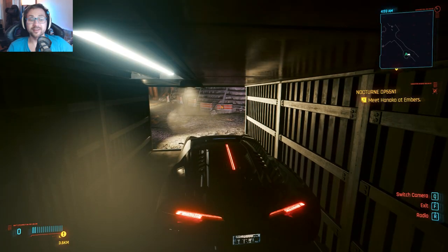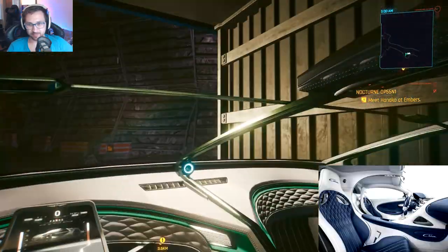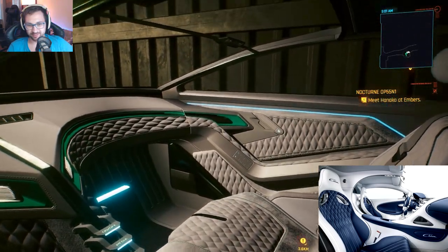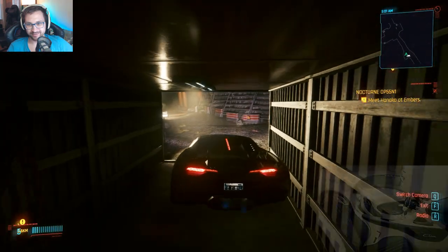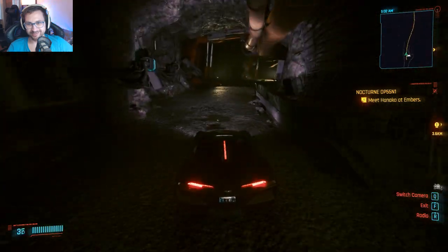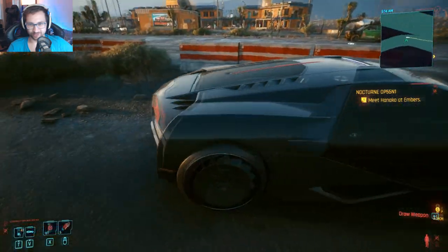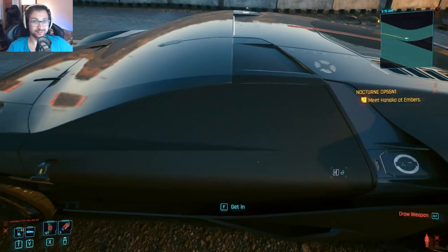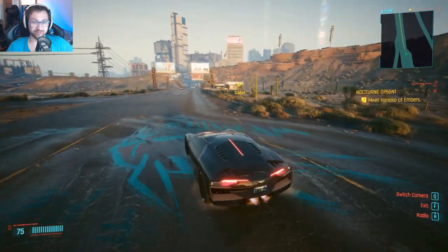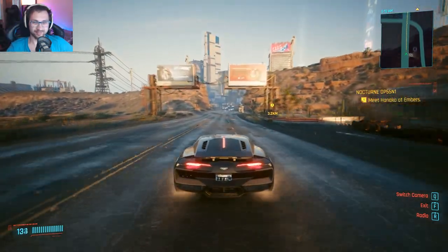This car is going 211. Look at its interior — look at the inside. It looks like a Bugatti Chiron on the inside. It's a beast. Look at this beauty — and it's for free, as long as you have the rank or the street cred and the quest done. I can confirm with Street Kid and Corpo you have exactly the same.